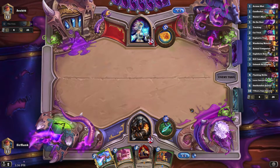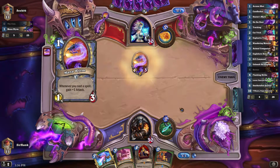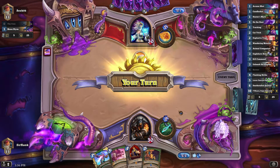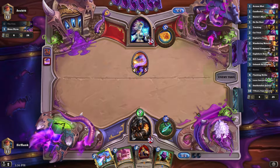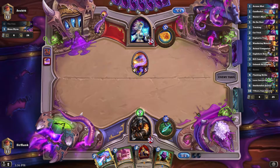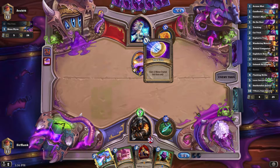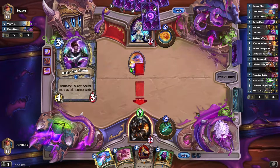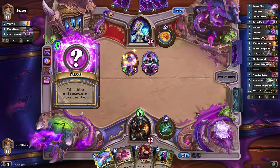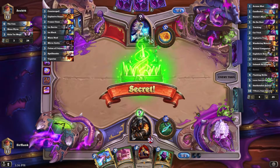Ooh, sparkly. Oh yeah, get ready to get Wandering Monstered. Cat Trick wouldn't have been terrible there either, because it's a pretty good chance that he's going to play a spell, but I want to be able to intercept his worm if possible. We're gonna hopefully get some value here — hopefully it doesn't summon like a 0/3.